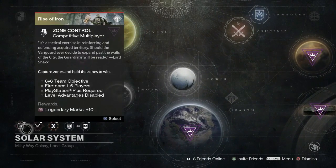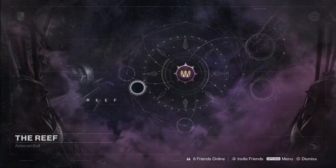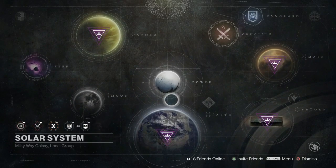We also have your daily heroics. The weekly Crucible playlist is Zone Control and the daily is Rumble. Also, if you're still interested in getting some Sterling Treasure, don't forget about the level 41 Prison of Elders that you can complete for Sterling Treasure if you're still after the Taken gear.